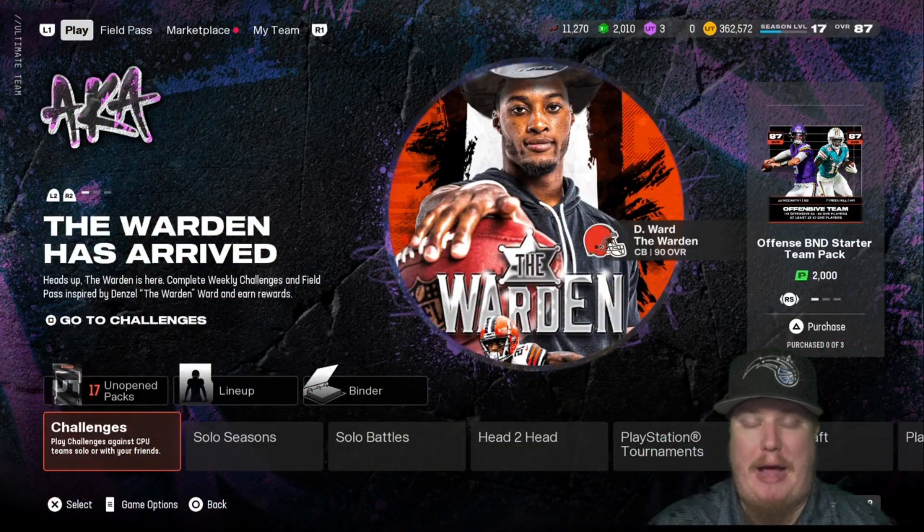Welcome in everyone and welcome back to the channel. I'm ACKingpin27 here with you in EA Sports Madden NFL 25 for the 10th release of the AKA program. This also known as program brings us players with nicknames from the NFL. This week we've got a quarterback as a champion in LTD and a corner that's going to shut down some of these wide receivers. I'm going to show you all the cards today and walk you through the challenges and the rewards you're going to earn here in today's drop.